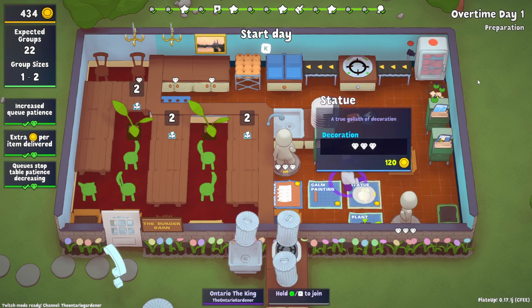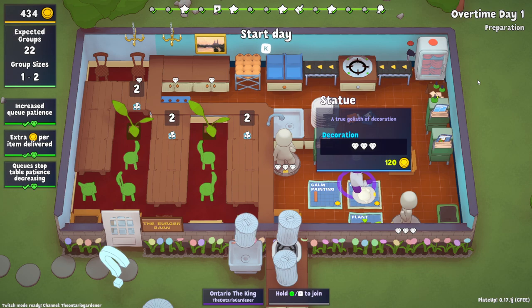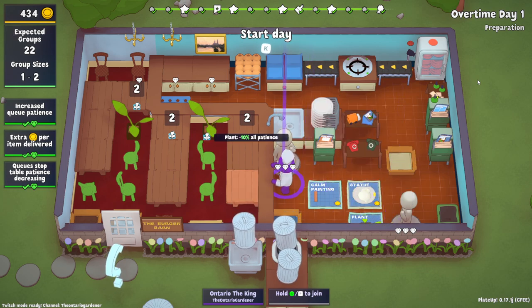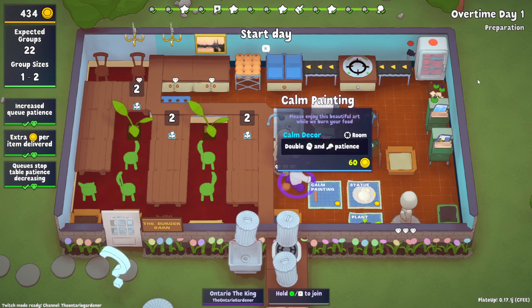This was the other statue I had, which would have actually saved us coins - I forgot we had that in there. What buying all these decorations does - if you look on the left-hand side of the screen - having maxed out, I think this is executive or exclusive, the queues stop table patient decree. So if there's someone waiting outside, we can take as long as we need to serve these people, which will come in handy as the day is going because we're up to 22 groups already.